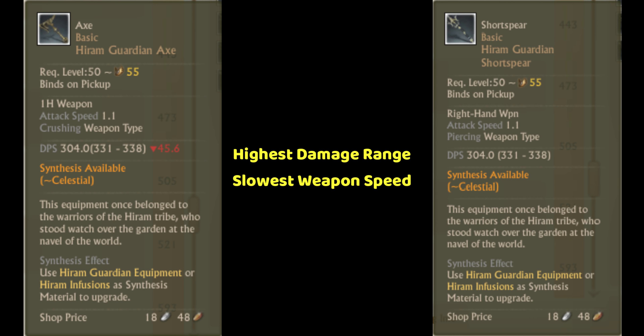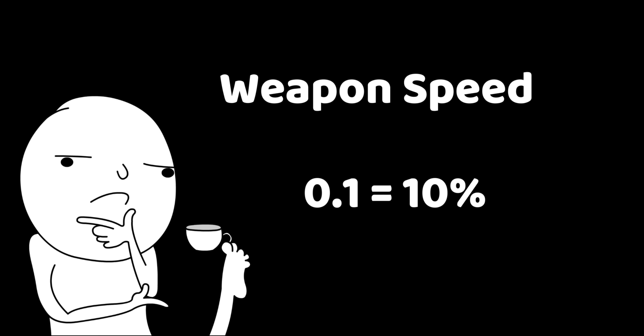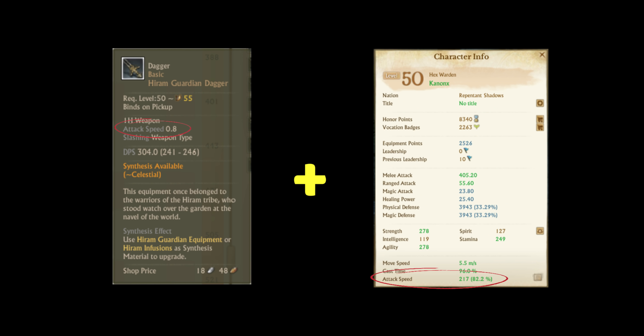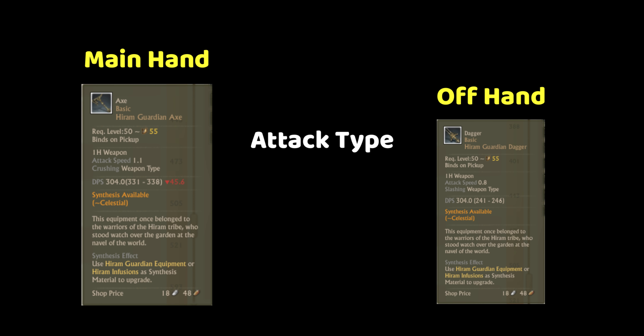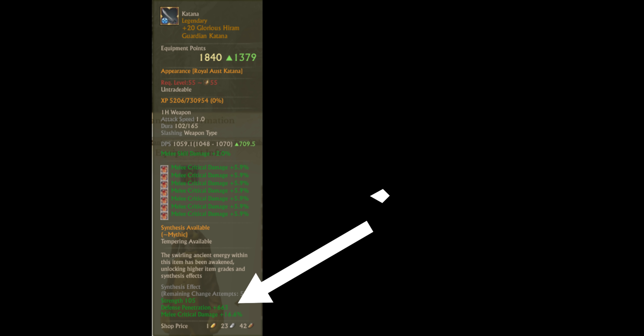Axes and spears have the highest damage range but the slowest weapon speeds, while daggers have the lowest damage range but fastest weapon speed. Regarding weapon speed, 0.1 is equivalent to 10% attack speed for melee skills only, with no diminishing returns — unlike the attack speed listed in your character sheet. The speed of your melee skills is determined by both your weapon and attack speed. The weapon you have equipped in your main hand is the only weapon considered when it comes to weapon speed and damage range. So if you are dual wielding an axe in your main hand and a dagger in your offhand, the attack type, weapon speed, and damage range will all be scaled from the axe.